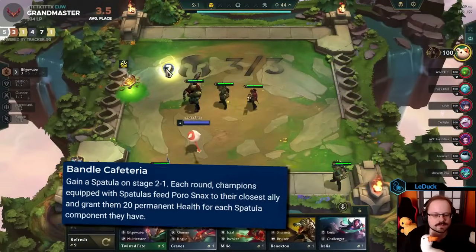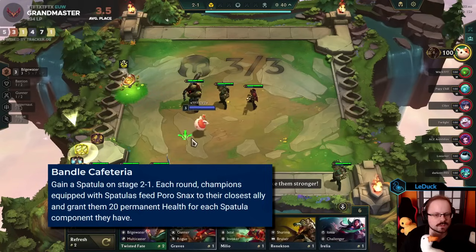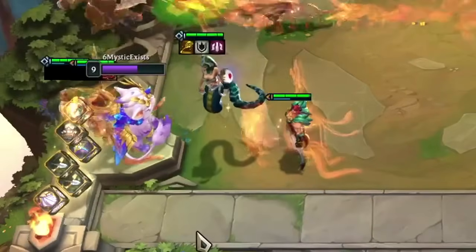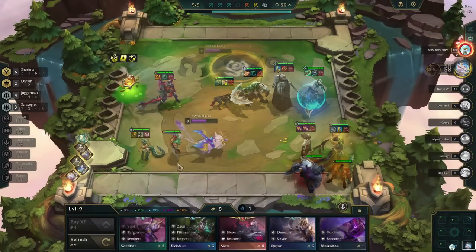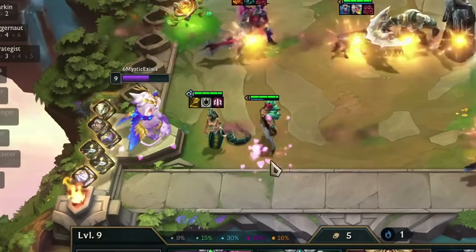The description reads: gain a spatula on stage 2-1. Each round, champions equipped with spatulas feed Porosnakes to their closest ally and grant them 20 permanent HP for each spatula component they have. As a short example, if one unit has 3 emblems, then at the start of a round, the closest allied unit will receive 60 permanent HP. You can see this effect in action with the unit jumping around and some heart effects appearing on your board.